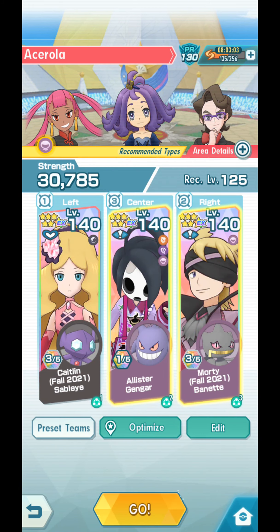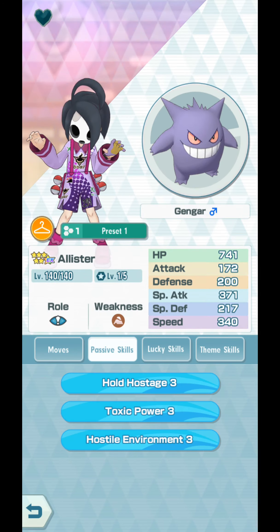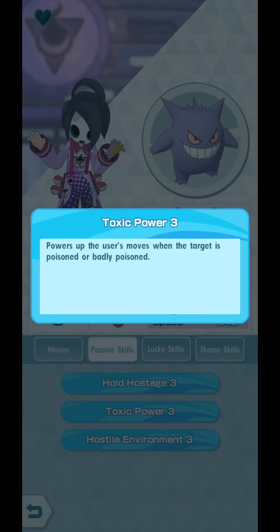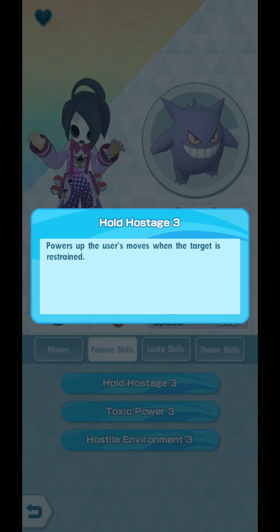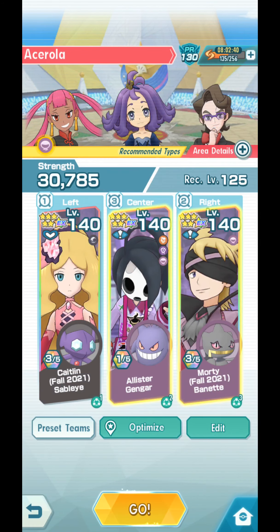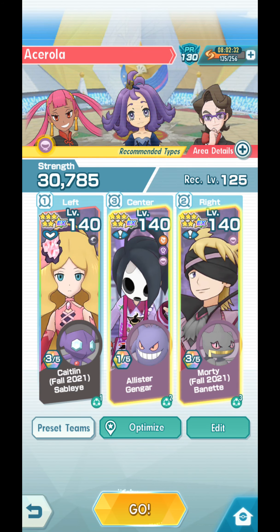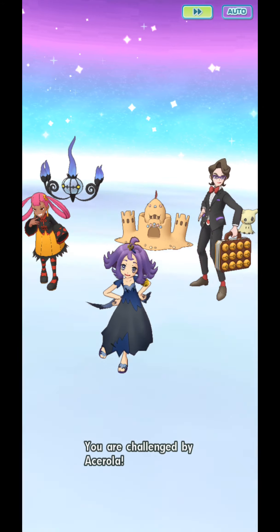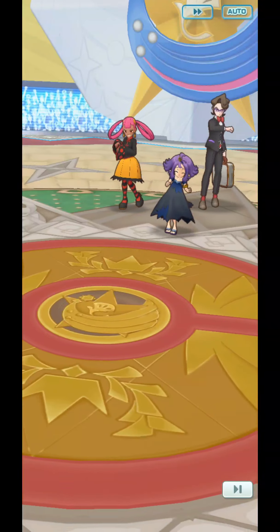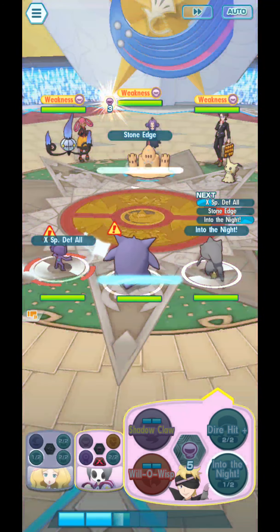Looking at Strength Parameters: he has Toxic Power 3, which powers up moves when the target is poisoned or badly poisoned. Hold Hostage 3 — when the opponent is restrained, your damage increases. Hostile Environment 3 increases the chances of poisoning or badly poisoning the opponent using Sludge Bomb. So we're going to use Sludge Bomb first to try and poison everyone. Not sure why I'm using Fall Morty, but let's just use him. Sludge Bomb! X Special Defense — all into the night. Poison.